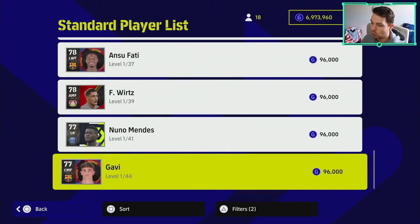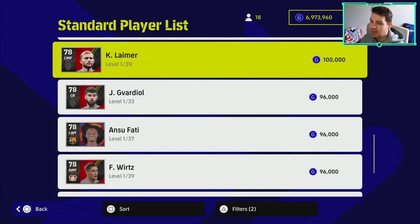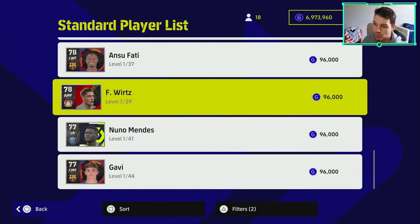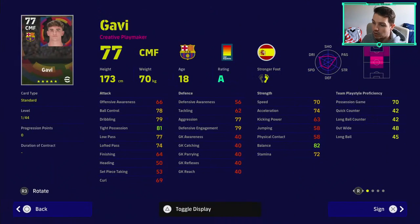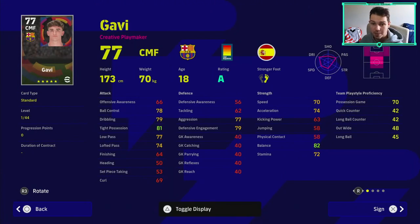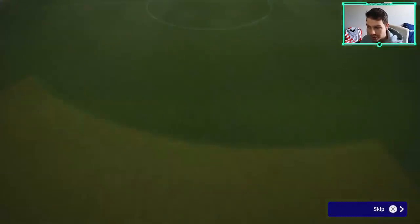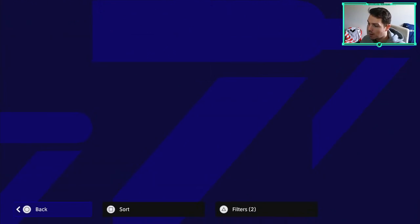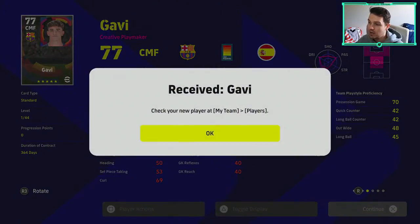Sort by price, lowest to highest. Any of these 96-overall players are where you want to go. Say I wanted to buy somebody like Gabby — I have multiple versions. We buy him for 96,000 GP and we can buy multiple versions. You can double this up when looking to get a special card as well. I usually buy 10 — it's just a tip if you have a lot of GP but don't have many trainer points. We'll buy maybe 10 of him, which is going to be about a million GP.